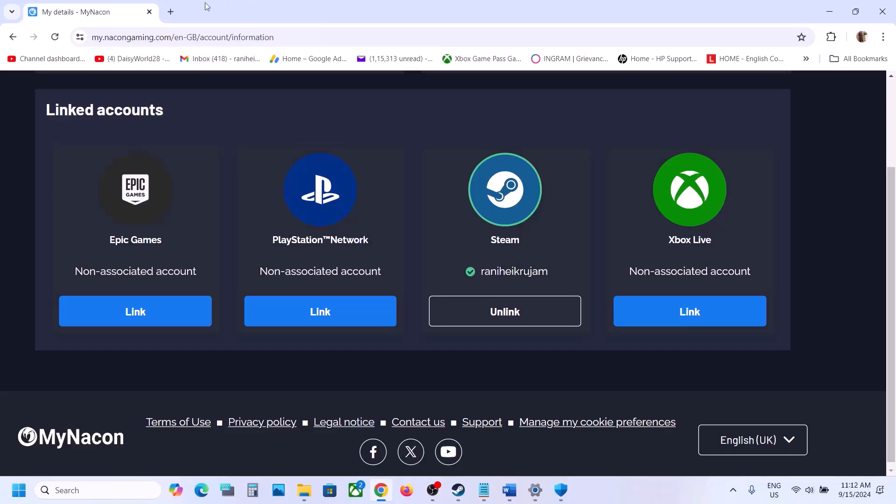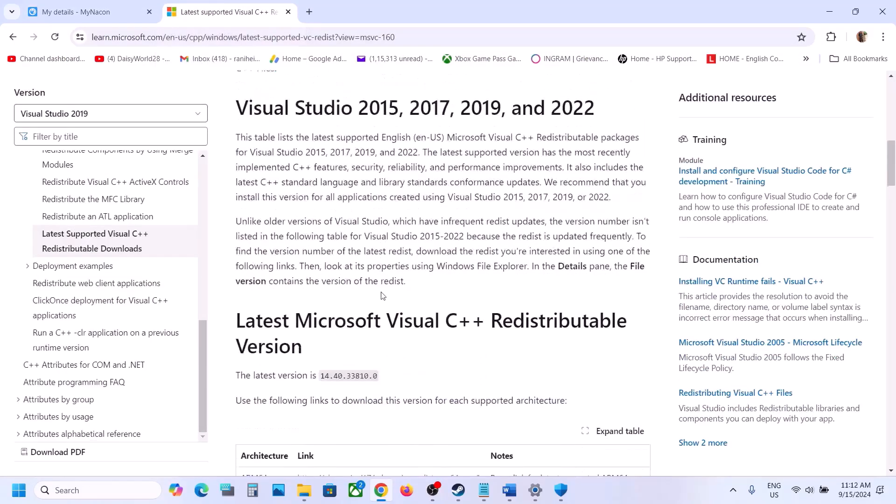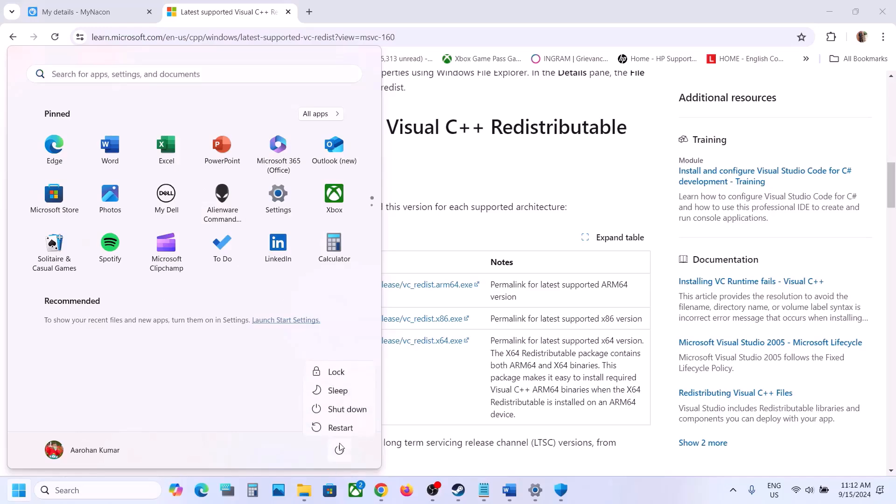The next step is to install Visual C++ redistributables. The link is provided in the video description — open it in a browser to go to the Microsoft website. Scroll down and download both the x86 and x64 versions, run both exe files, install them, restart the computer, and then launch the game.